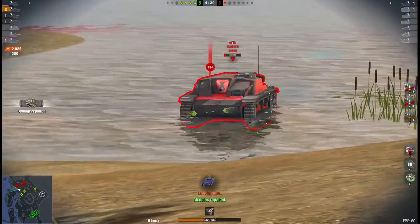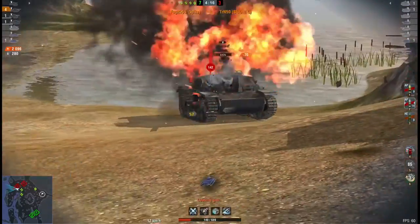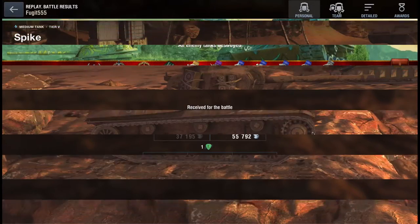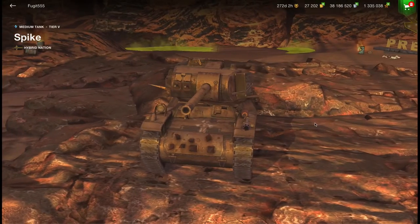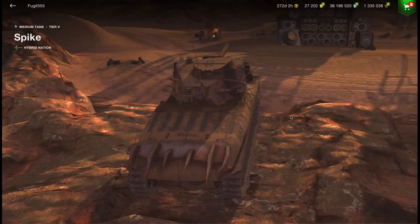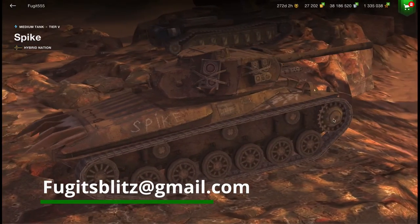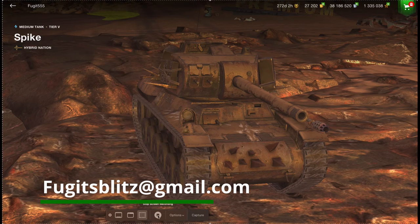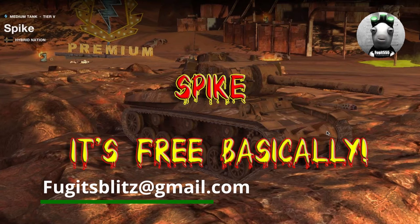That's the Spike — the new event tank, which is a tier 5 medium tank sitting in the hybrid nation. A Strav with spikes on, which is why it's called Spike. I've been Fugit, I hope you enjoyed that. By all means comment, like, and all the other stuff below. If you haven't yet, press subscribe — it costs you nothing, and you may have a chance to get involved in my giveaway for Pyrolium trailers. If you've got any decent replays, send them across to fugitsblitz@gmail.com. Big thank you to my YouTube members, my Patreons, and my subs — without you these videos would be meaningless. Until the next time, stay safe, have fun on the battlefield, and happy tanking!